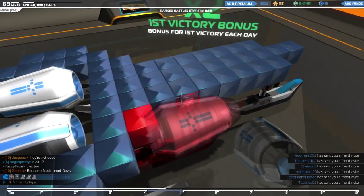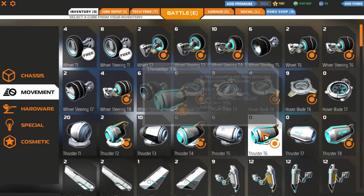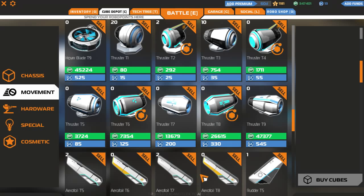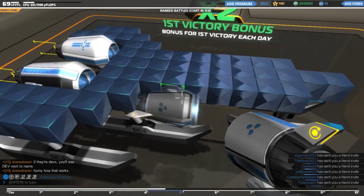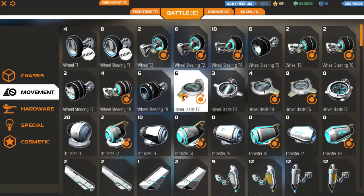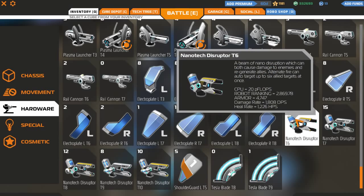We are in tier 5 after all, so it shouldn't come as any surprise that we'll use fairly high tier thrusters. I wouldn't mind some more though — with 347,000 RP, we could go straight for T9s. We're going to go for two T6s instead. A thruster there and a thruster here — that should give us quite a significant amount of forward thrust.